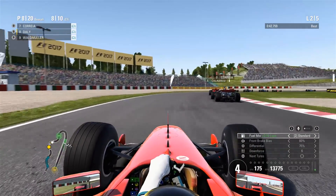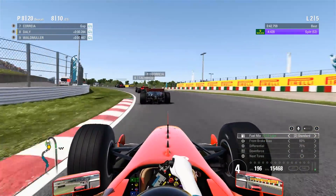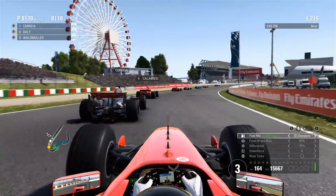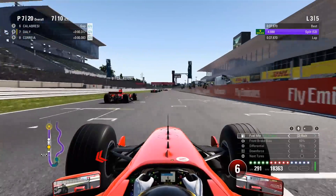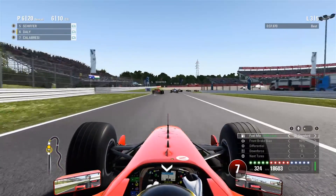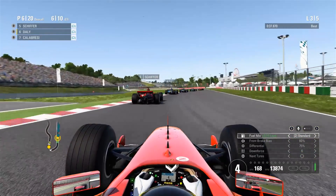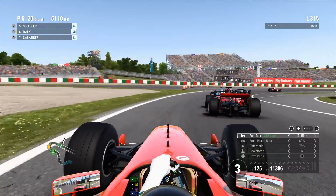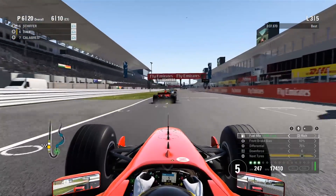This Ferrari is very tail happy, not very stable, not very planted, so it definitely makes for a very lively driving experience. But as we go through here in third gear, I'm really trying to get a nice exit. We actually ran into the back of that McLaren in the mid part of the apex, but look at the straight line speed — this is where this Ferrari comes into its own, absolutely decimates the competition in a straight line.